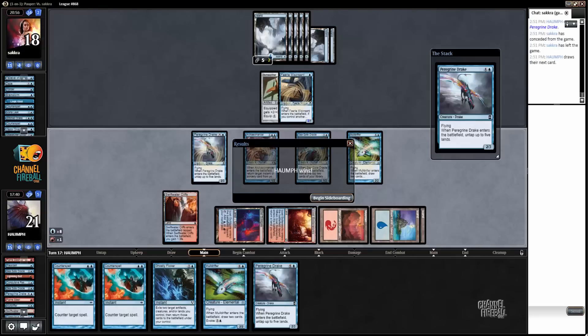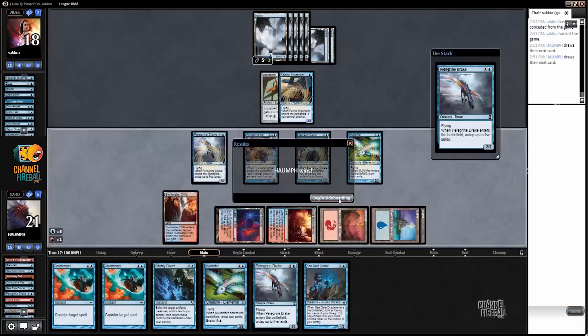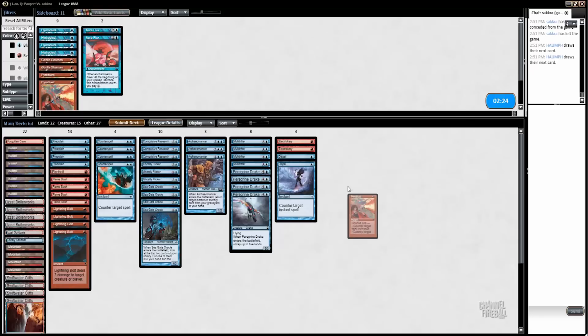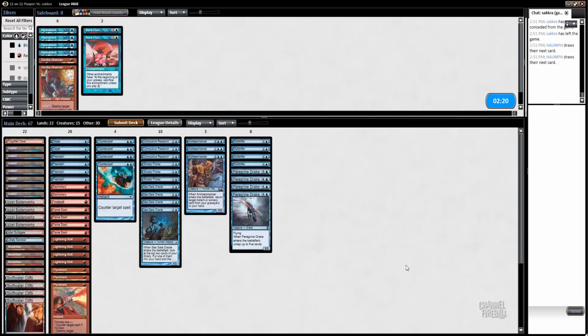This version of the deck is playing Spell Stutter Sprites, Fairy Miscreants, and presumably Delver of Secrets. I think Electrickery is likely good here. Pyroblasts also go in — they have a ton of counter magic. Let's figure out how to sideboard. I am on the draw here so I can probably shave a land.